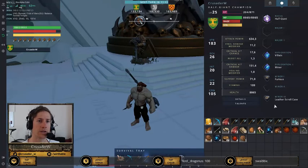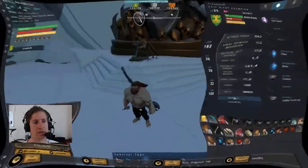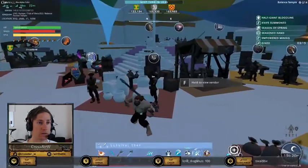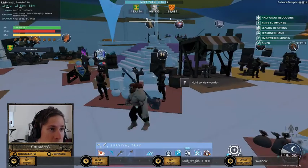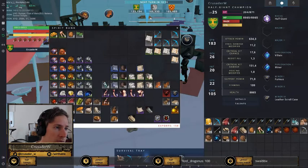Next we need a scroll case, which we'll get at a vendor around the corner. You equip it in your minor disciplines and it gives you an extra slot to equip scroll cases, which unlock new recipes. You can get it at this vendor for only 3000 gold — it's reusable and permanent, so any character that's going to craft should get this.